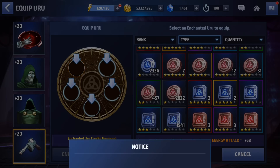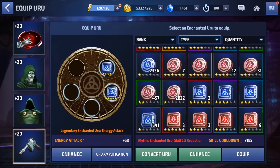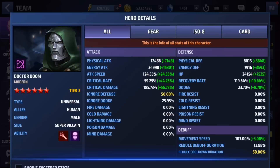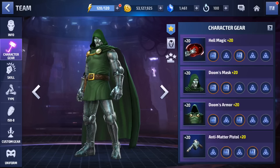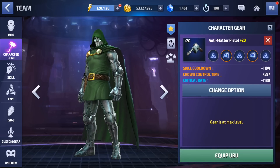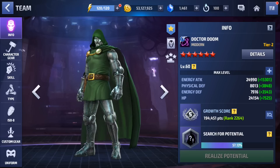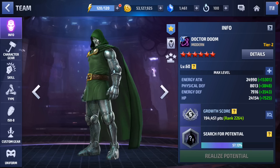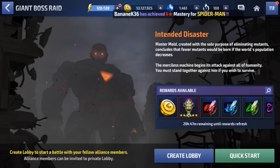All right, let's put these two energy attack urus on real quick. Let's check his stats. Okay, so we're 2200 in the world. I could give him some more crit rate and crit damage but I'm not going to, because as soon as I get these gears to 25 he's going to get more of those anyway — I don't want to go over the cap and have to destroy urus. We have a good amount of energy attack, almost 25,000. So let's jump into GBR and see how well he does.